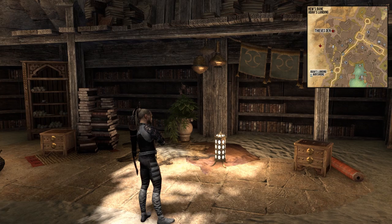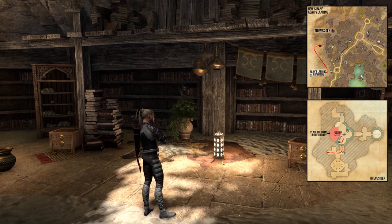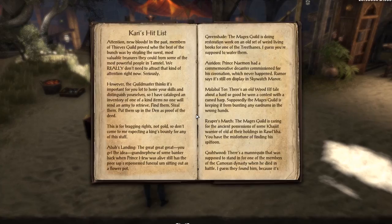Travel to Hew's Bane and in the center of the Thieves Den you can find a book with Kari's Hit List, which will provide some clues where you have to look for the items. Be careful not to get caught by guards, since if you turn over your stolen goods these items will be taken from your inventory and placed back at the original locations.